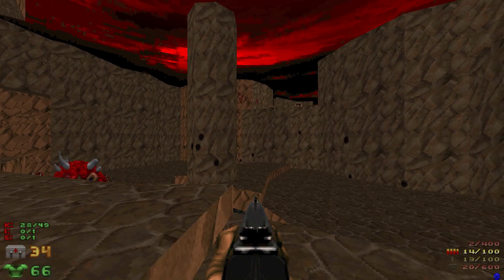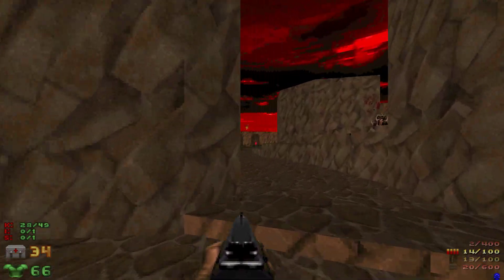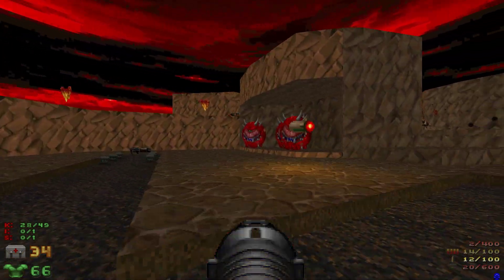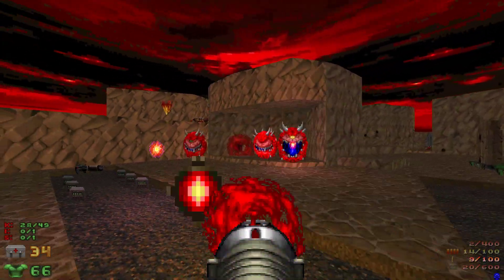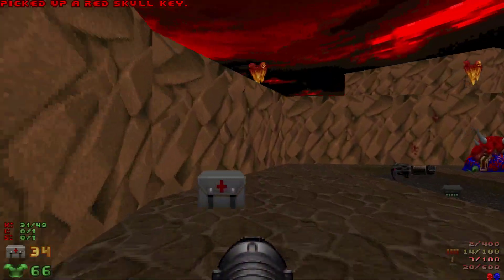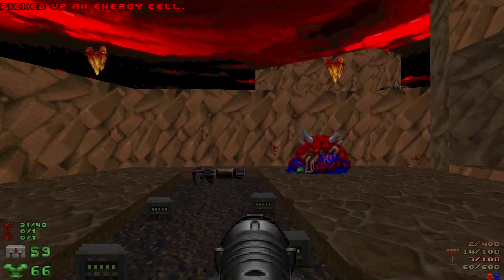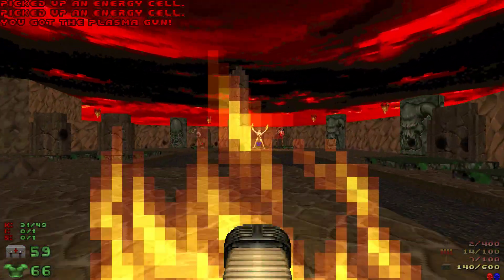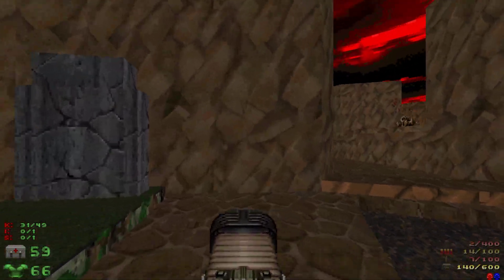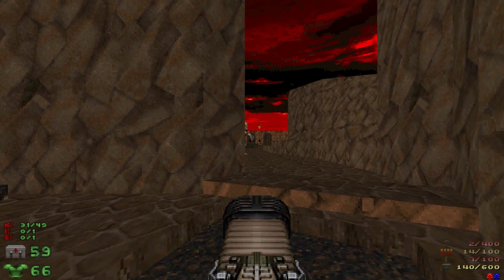I think I'm going to deal with this section now, because then I can grab some health. I'm going to use rockets against these cacos, and there's going to be another nasty archvile. What I like to do here is grab the gun, which is going to reveal the archvile, then hide behind that pillar and run away. Now I want to make the archvile come here.